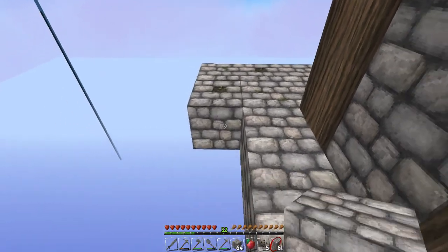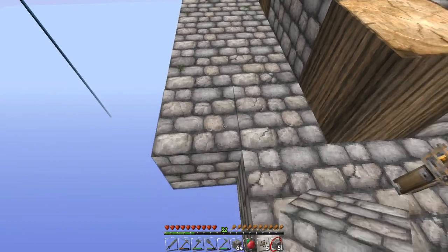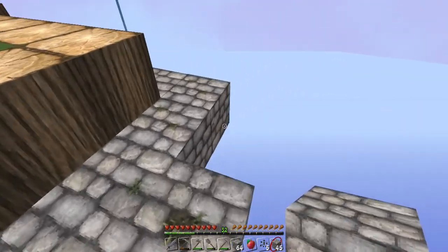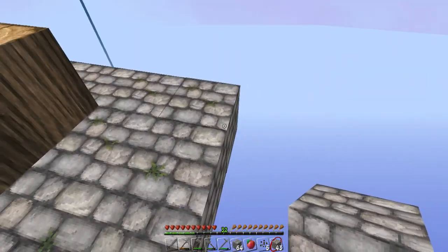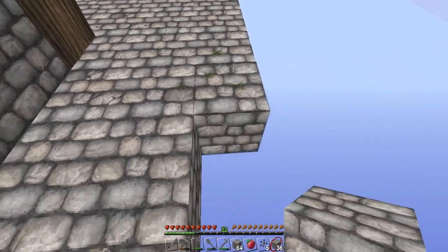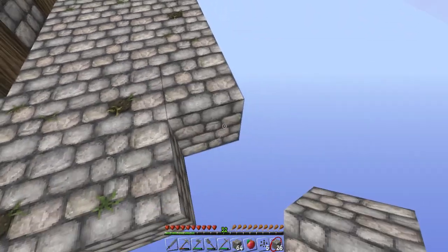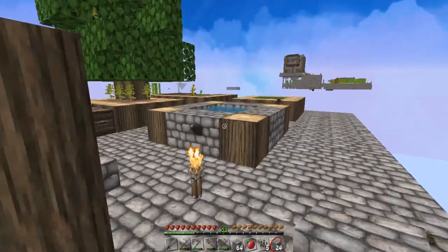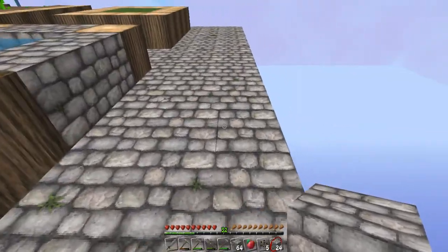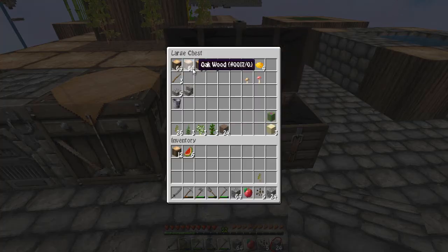The plan is to build a mob spawner room. I'm going to add a couple more rows — three rows between the keep-off-the-grass area and the infinite water supply. I'll use oak for the rest of the structure. I know some of you are saying to use half-slabs to get twice as much, but I have a touch of OCD — knowing that some blocks would be half slabs and some full just makes me twitch, so no.